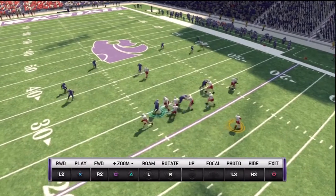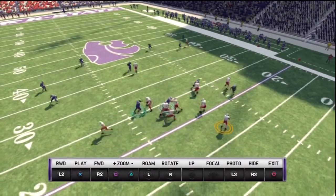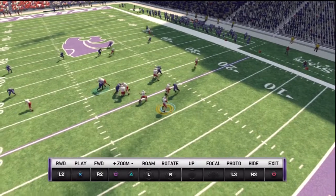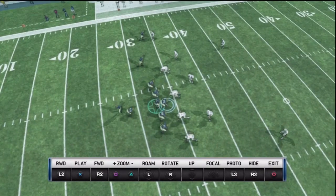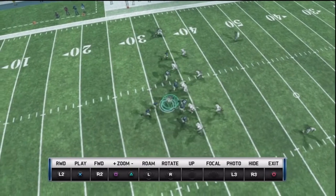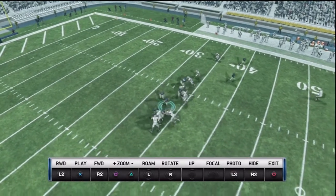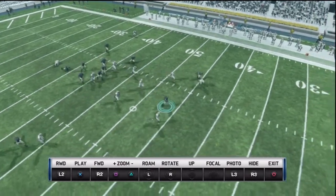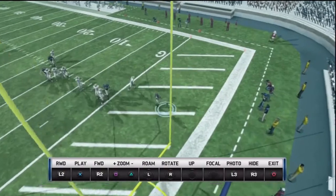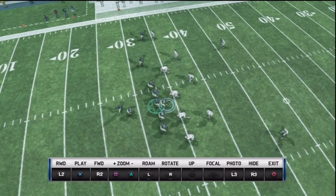Whereas if you have interior defensive linemen being blocked tandemly, someone will have to keep either a back or a tight end in to help out their offensive tackles if they don't match up with the opposing edge rushers. I actually think the developers for the college game have a harder job than the developers for Madden, because there are such a wide variety of play styles in the college game and so many more teams. The college game has such a deep and diverse flavor, both on offense and on defense.